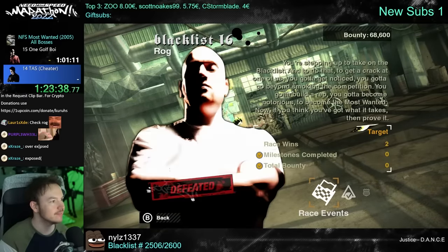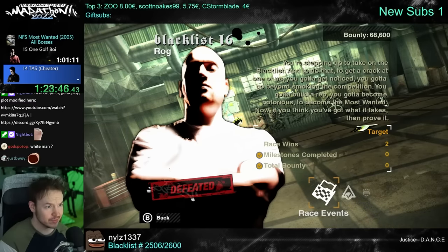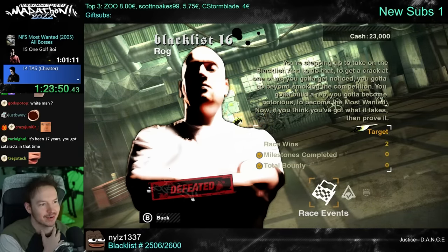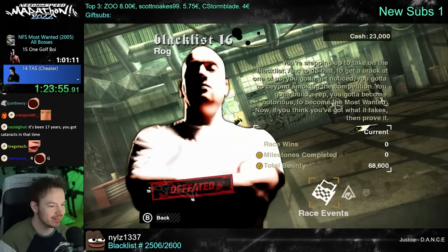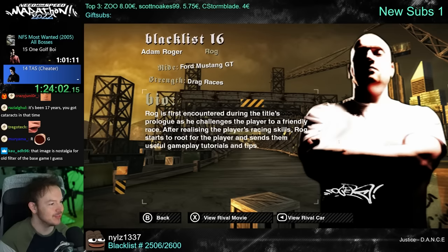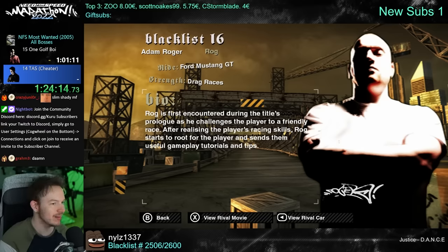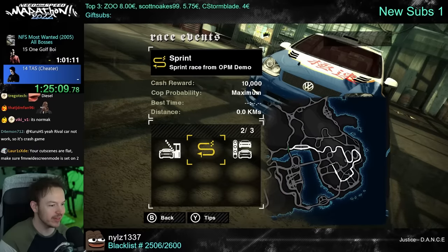Check for Rogue — he's stepping up to take on the blacklist. To get a crack at one of us, you've got to get noticed, go beyond smoking the competition, build a rep, become notorious, become the Most Wanted. Rogue was first encountered during the title's prologue as he challenges the player to a friendly race. Realizing the player's racing skills, Rogue starts to root for the player and sends useful gameplay tutorials and tips. You can replay the events from the prologue — that's kind of cool.